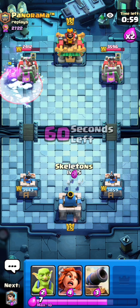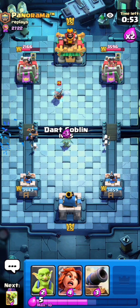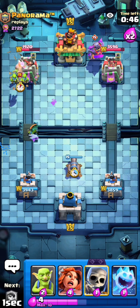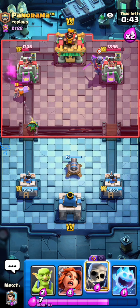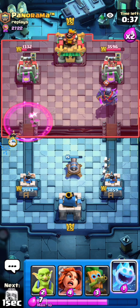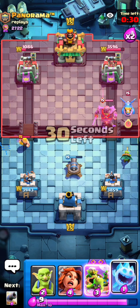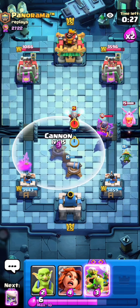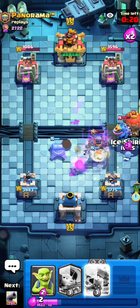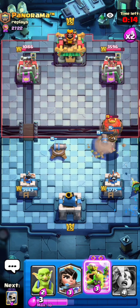I go barrel to the side with ice spirit to support, and he gets a perfect freeze — he doesn't take any damage and his cycle was awkward, so that was the best defense he could do. He goes Pekka in the back, so I want to go very aggressive on the left lane. He doesn't have barb barrel back yet. He goes lumberjack onto that, but the dart goblin hopefully survives for two more hits. I defend the electro dragon by blocking the chain with the valk, then evo skellies onto the Pekka — he can't hit the dart goblin with the log now.